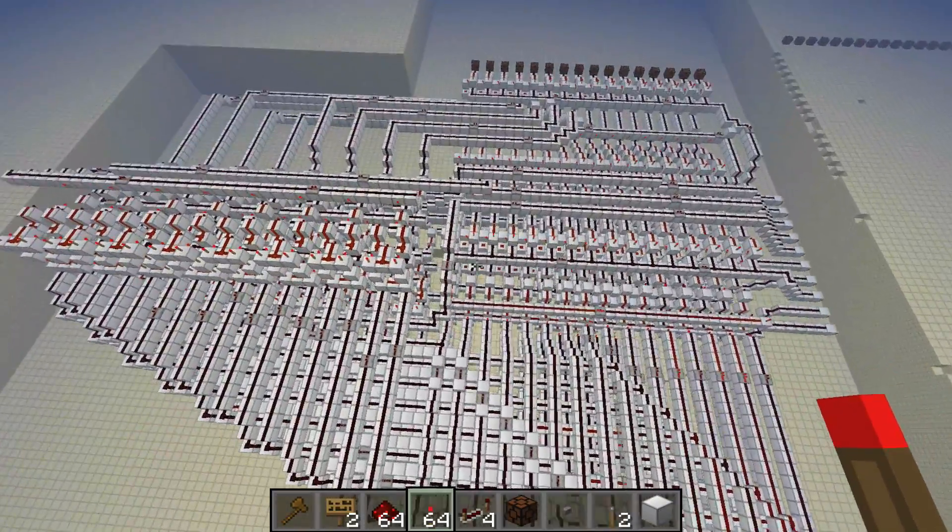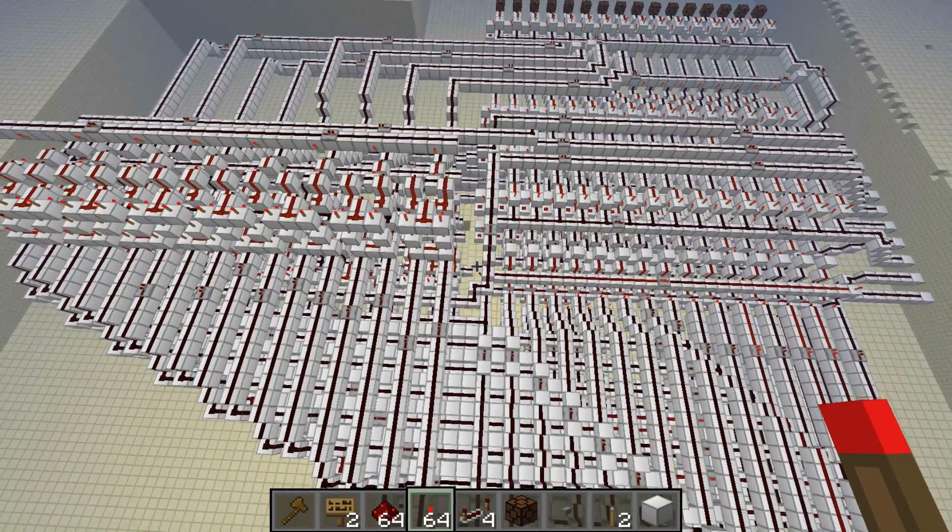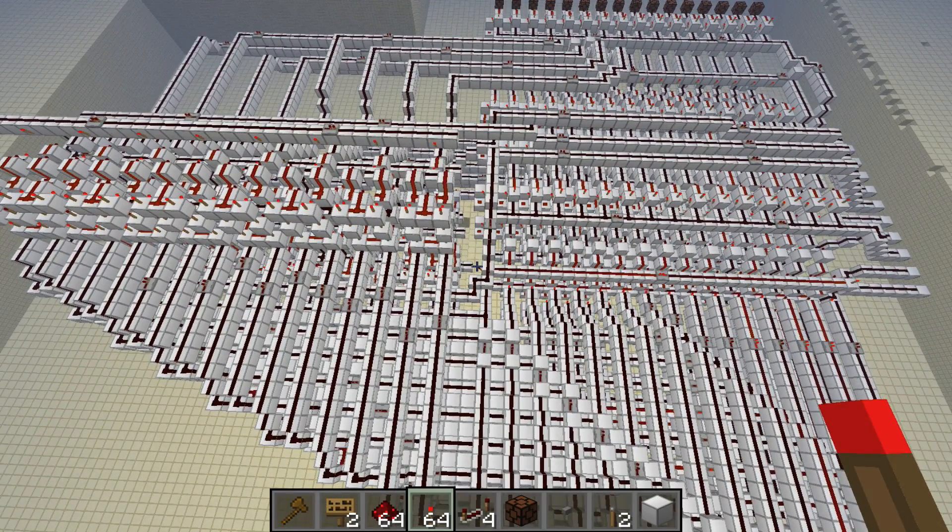Hello YouTubers, today I'm going to show you my redstone ALU that I built in Minecraft. This ALU is made out of 5,603 iron, 4,578 redstone, 1,154 torches, and 259 repeaters.